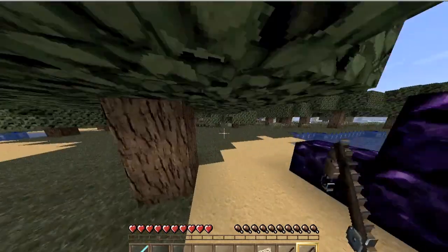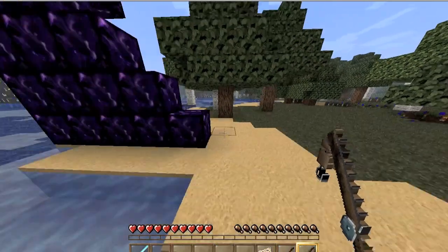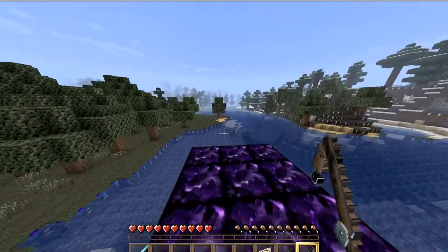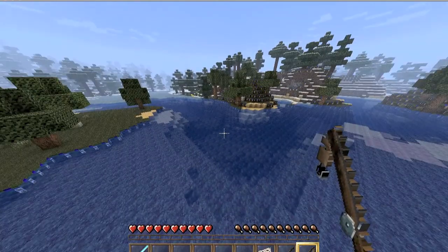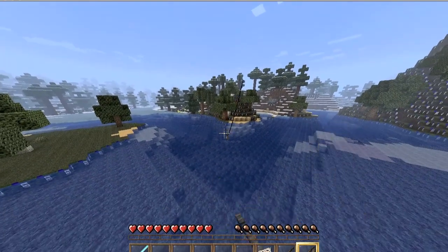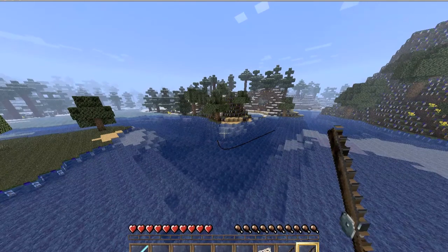Once you have your fishing rod, you want to find water, obviously. Fish kind of spawn in deeper water — you can find them in shallow water, but it's a lot harder. So try to go for deeper water, like three, four, five blocks deep. You want to right-click to throw it out. And as soon as the bobber goes down, you want to retract it with a right click, because that means the fish took it. This may require a little bit of time and patience.